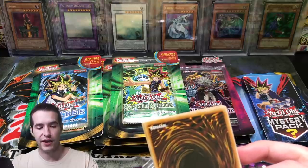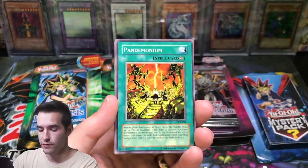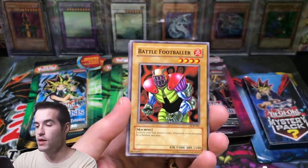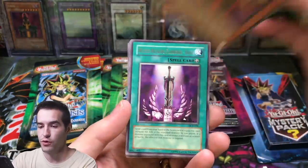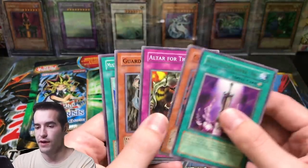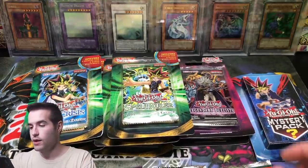Let's go Dark Crisis — can we pull Shinato King of the Higher Plane? Can we pull Exodian Necros? Can we pull Vampire Lord? Those are the three cards I want, along with Skill Drain of course. Pandemonium, Battle Footballer, Dark Scorpion, Manet the Thorn — nothing in that one. There's also Final Countdown — worth like two bucks as a common, so that's really good.